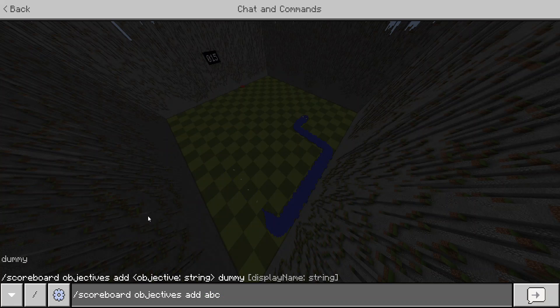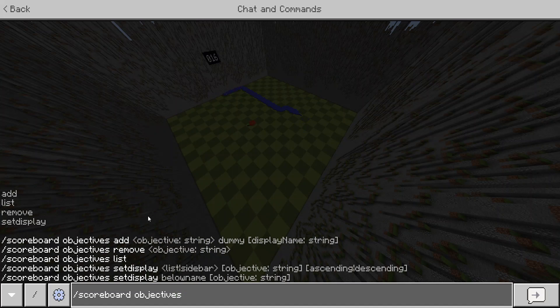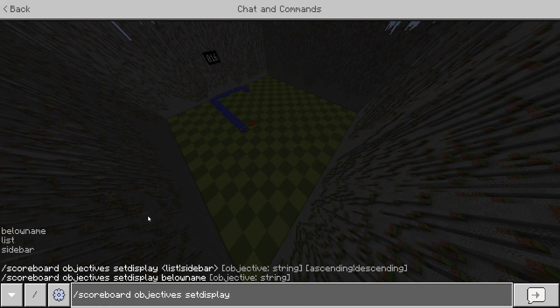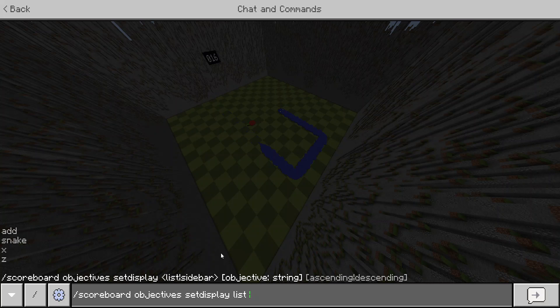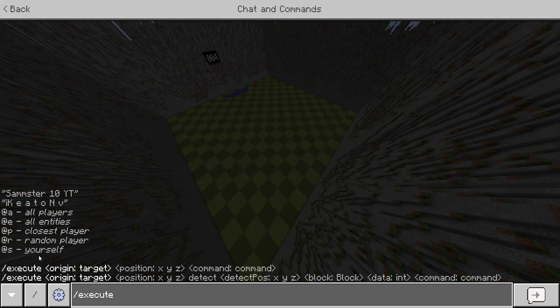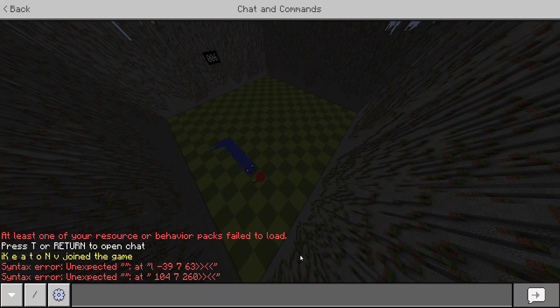So I can see the different things I can type: add, list, remove, and set display. I go to 'add' and it helps me — I just put a name like 'ABC', then 'dummy', then a display name for what it would actually show. Then for 'set display' it gives me more options. I can set it to 'list', then type the name of the scoreboard I want to show. You can do this with pretty much every command — like 'execute' — it tells you everything you need to do, and once you get familiar with each command it'll greatly improve your skills.